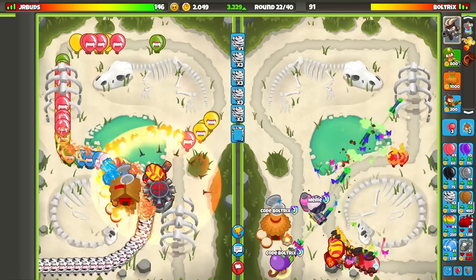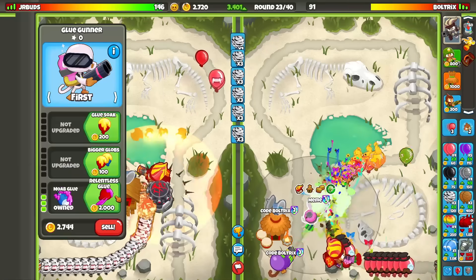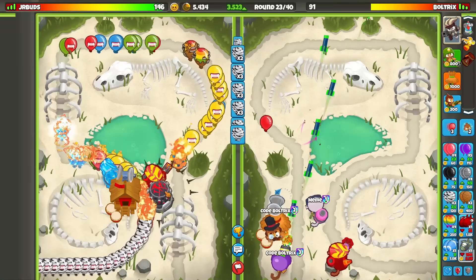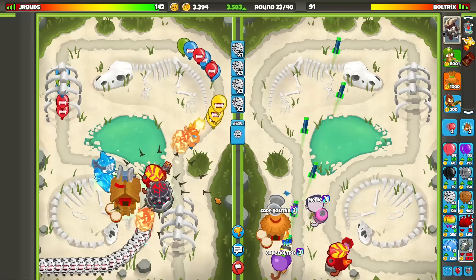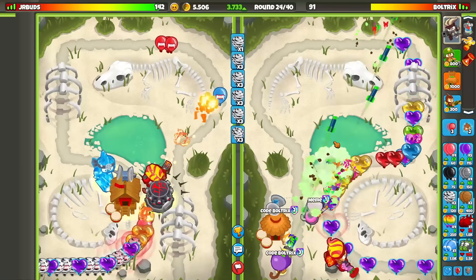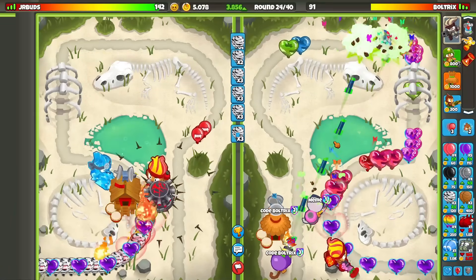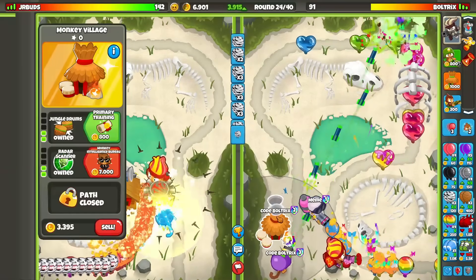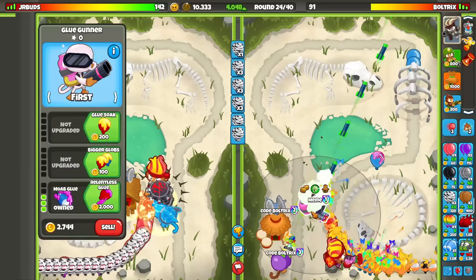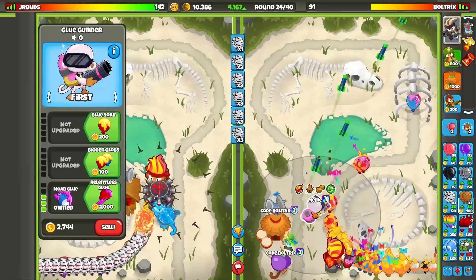This will be our eventual super glue. Now we're ecoing with group zebras. He decided to go for the ice, so he has tac guys village shocker. The reason I decided to use this strategy in specific is because I know just one dartling gunner is super, super good. Just one village is also going to be super good — the idea is to eventually go for the Homeland Defense on this village to buff our MAD, which is our end goal with the dartling gunner.